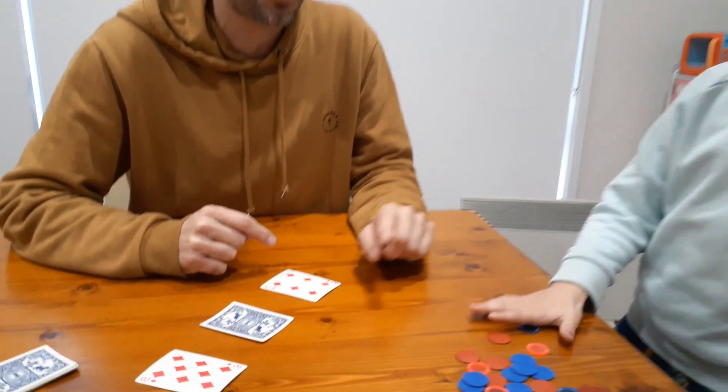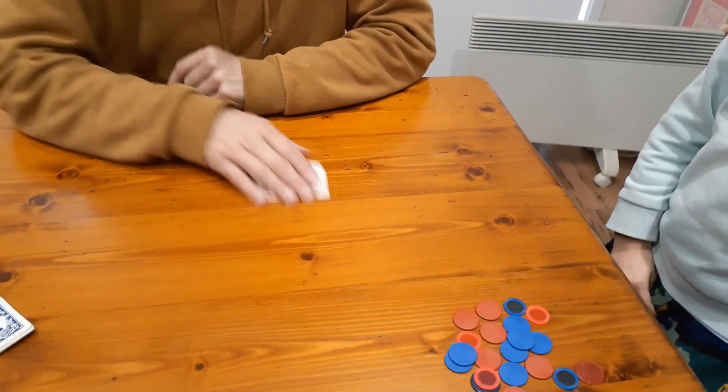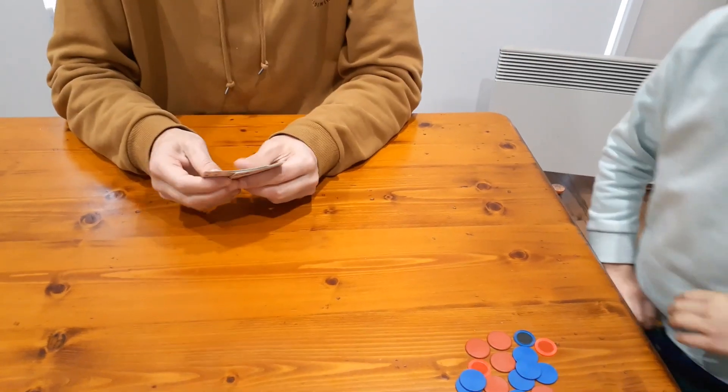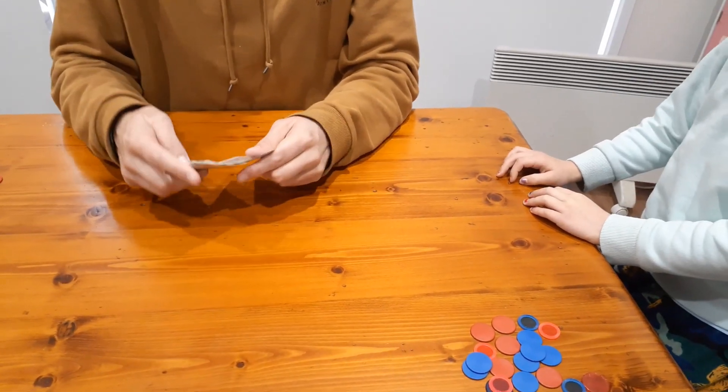His choice is to play zero, one, two, or three tokens — every time you've got a choice between zero and three tokens. So he's not going to play any. Good decision! Now it's Nash's turn to do it for me — I'll shuffle for Nash.